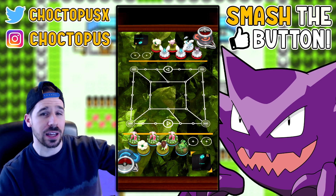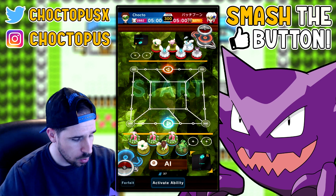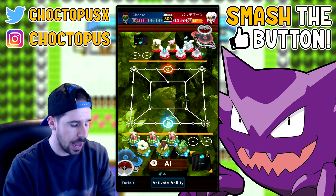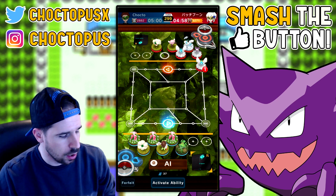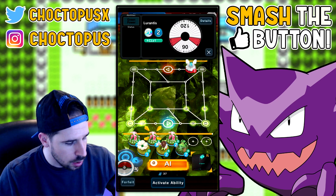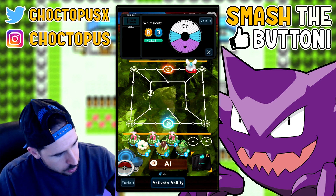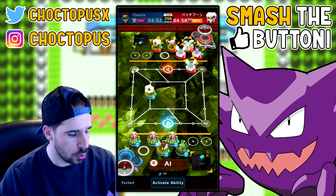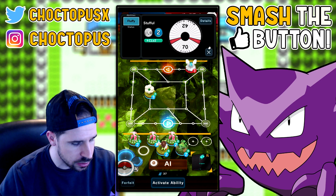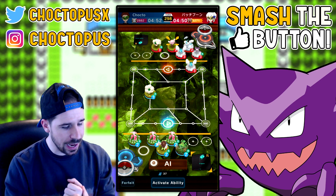We don't get to go first. I only have one runner so I'll have to rely on Whimsicott. They're going to charge out there. I'm going to pressure this entry point — I wonder if they'll put anything out there. They've got a couple runners. That Stufful is going to be really annoying. The Stufful-Swablu deck right now is really strong. It looks like they're also running a Whimsicott.